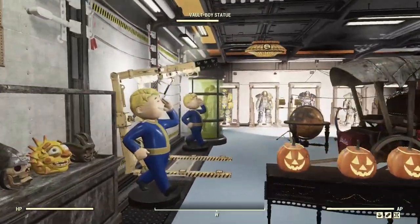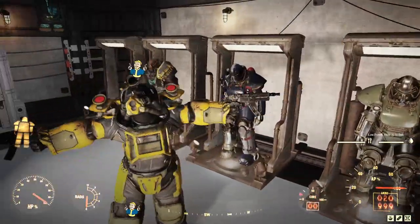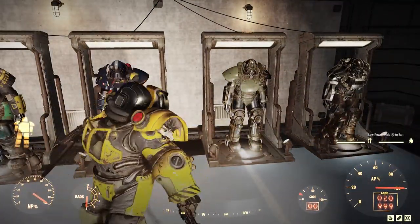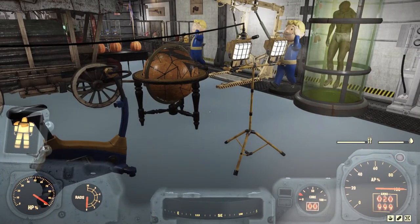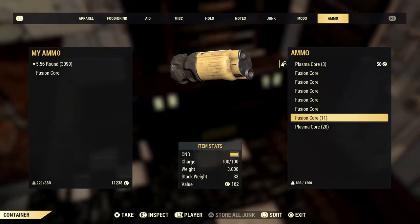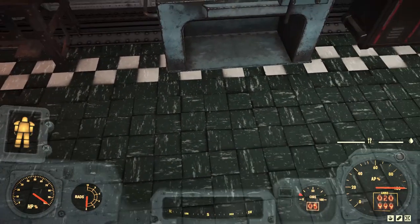First off, you're going to see me do something I never ever do: use power armor. I am now one of the power armor people. Specifically, you'll want to use the Excavator power armor. It gives you a 4x ore mining bonus and a plus 100 to your carry weight, which you will need. Because in all reality, you will be encumbered. And don't forget to bring fusion cores.